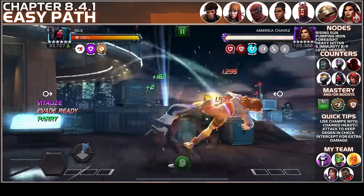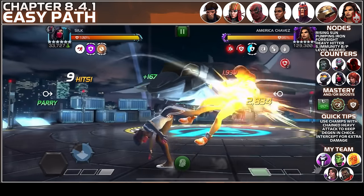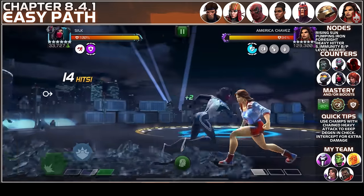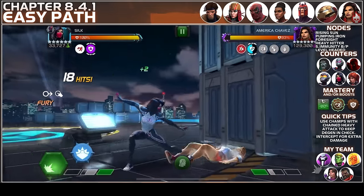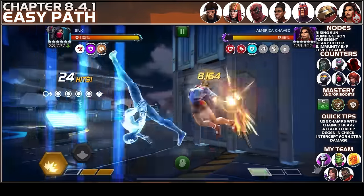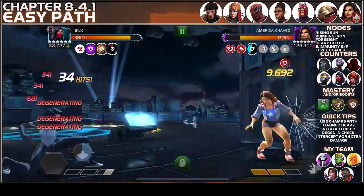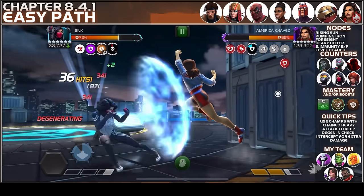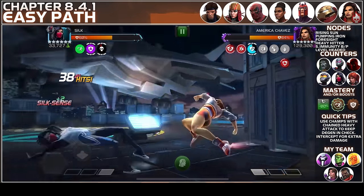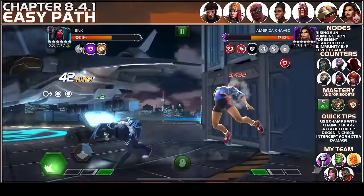The boss we're going to attempt is America Chavez with Rising Sun. Whenever you hit, you get furies on yourself — if you get more than 10 furies, you get a Degen. Pumping Iron means you can only do 100% damage to America Chavez once you have two or three buffs on yourself. Foresight means whenever you intercept you get a passive fury increasing your damage. Heavy Hitter means heavy attacks deal more damage and are unstoppable. There's also Shifting Immunity with bleed and poison, and Level Headed. This is all about controlling the furies, dropping intercepts for more damage, and keeping her to an SP1 — her SP2 can be very high damage and potentially unblockable.